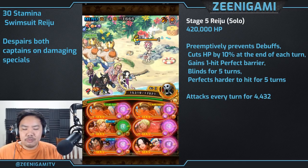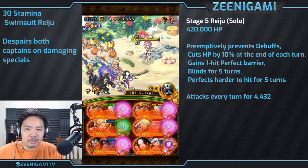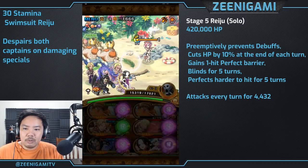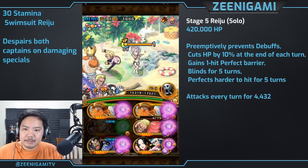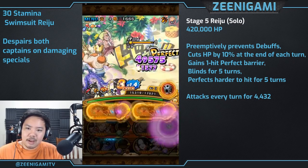For the four hit perfect barrier Reiju you don't need to use any specials — just hit your perfects, she doesn't even make perfects harder to hit. The most annoying one has end of turn damage, blind that makes perfects hard to hit, and a one hit perfect barrier. You can use a Neptune special here since we won't need it later on.